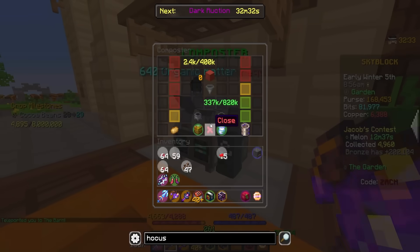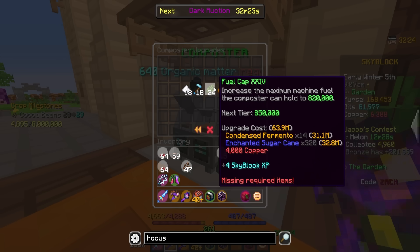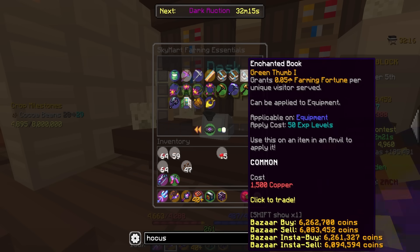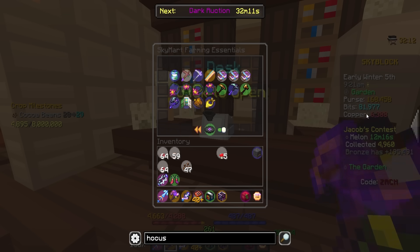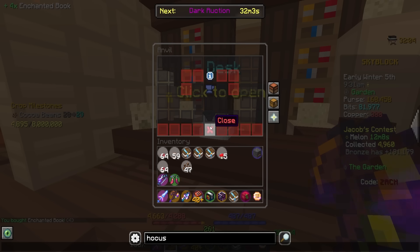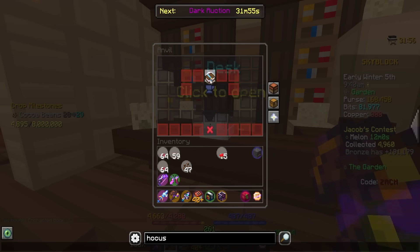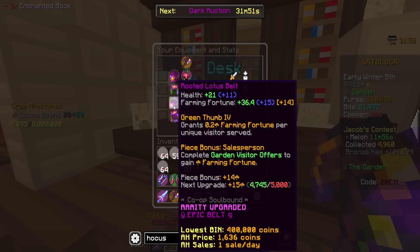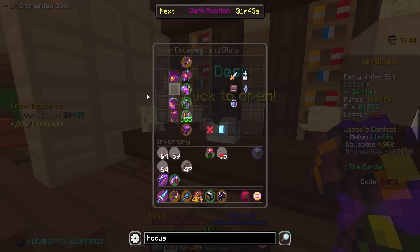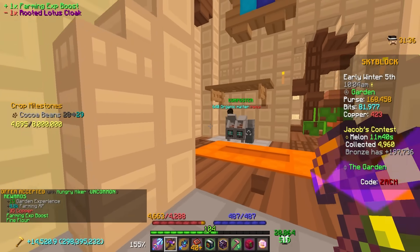I've been mainly focusing on composter upgrades, but I need so much squash to really progress. Some of these other upgrades require me to go way out of my way farming crops that don't really benefit me right now, like mainly sugar cane. So I think we're going to go ahead and actually spend some of our copper on some Green Thumb books — buying four of these today. I have over 6,000 copper and I literally had none when I started today, so we've been farming for a minute. We'll slap these into the anvil to make a Green Thumb 3 book and upgrade our last piece to Green Thumb 4. Now our full set is at least Green Thumb 4 — still some work to do, but pretty happy with that. And now I'm back to having no copper, so I gotta get back to some visitors.